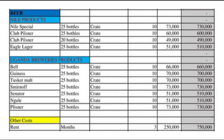Then go with Guinness — most people consume Guinness. Take 10 crates; that one is 70,000 shillings. Then you can also go with Tusker Malt — take 10 crates at 70,000 shillings. Then you can also go with Smirnoff; people like Smirnoff, that one is at 73,000 shillings. Then go with Senator — take 10 crates at 51,000 shillings.